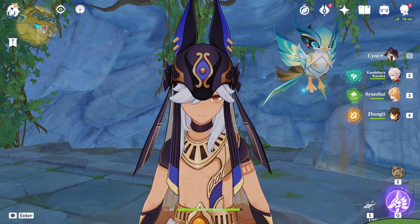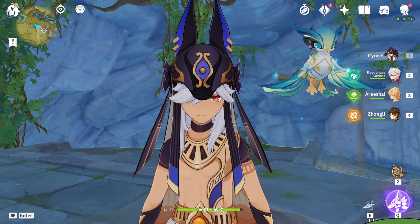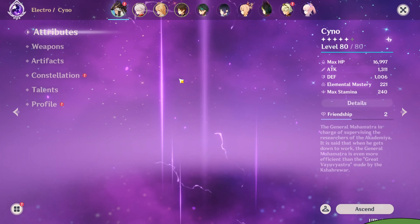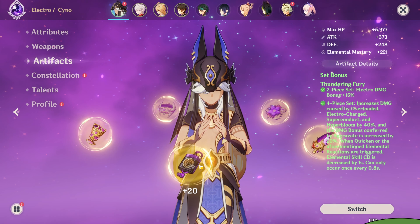Hello and welcome back to another video. As I own Cyno myself, there's a big question in the Genshin community, which is which sands is better for him — is it going to be an attack sands or an EM sands?